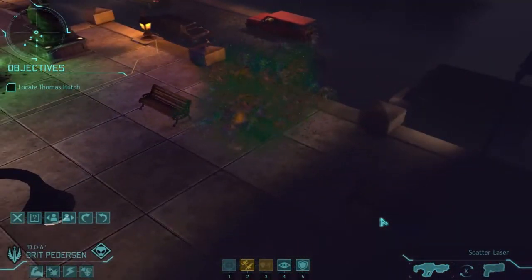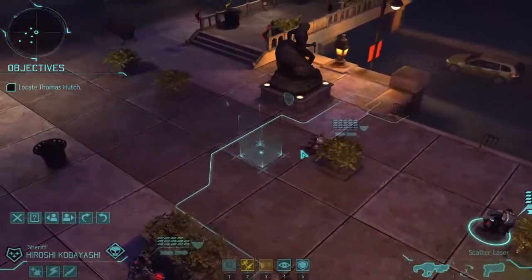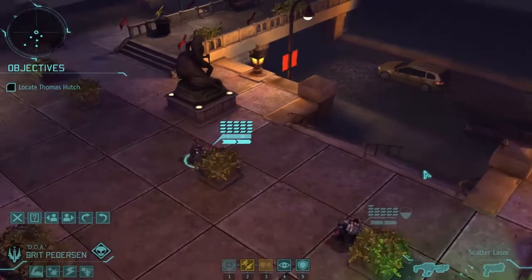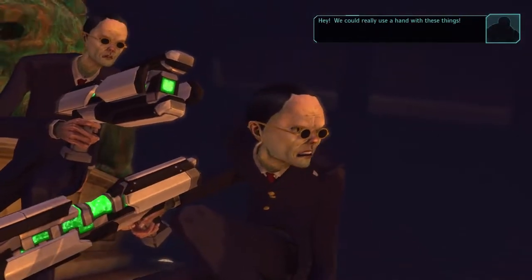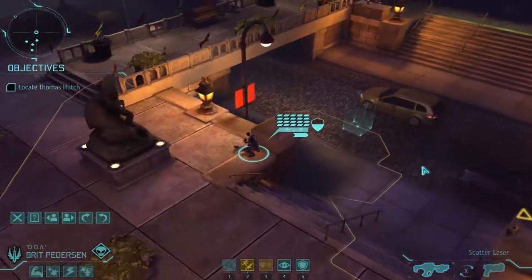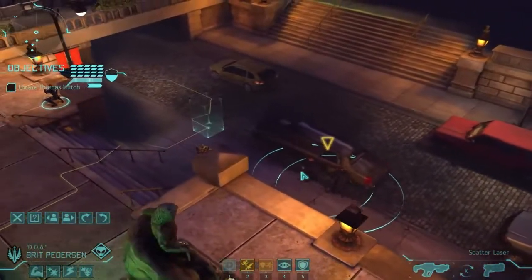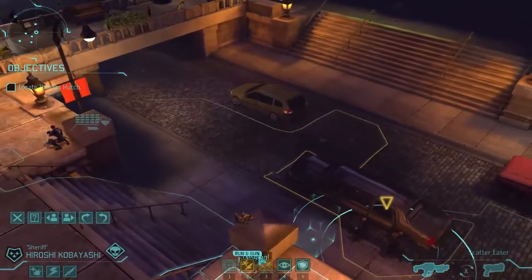What else could we possibly need to do? Let's get back to Brit. Hey Brit, just come down and have a look over the side here. We could really use a hand. As soon as everything comes into play I'll definitely come and get you. Where is he? Do we just walk down and get him? Can we run and gun? Let's run and gun!